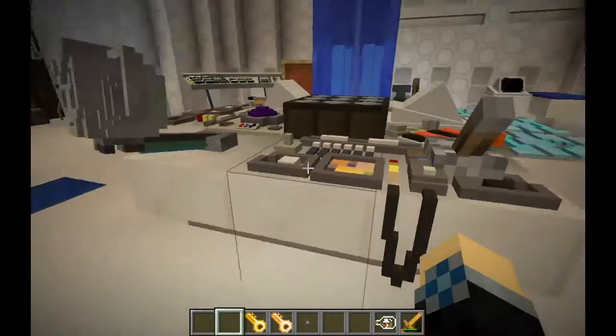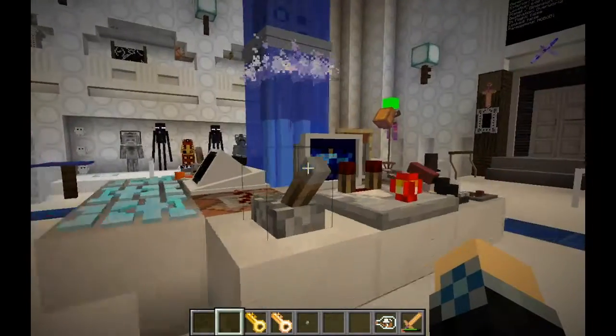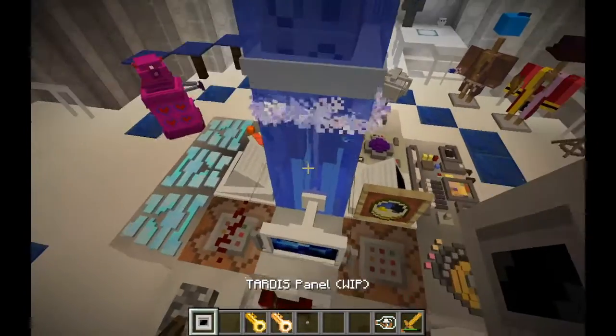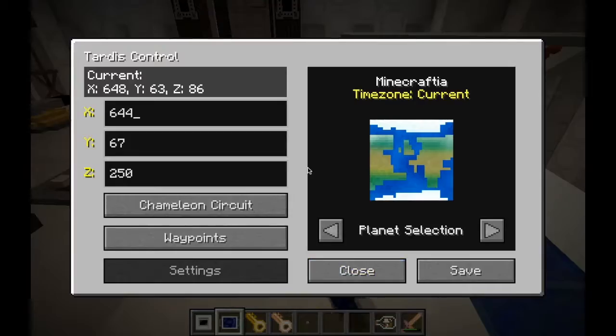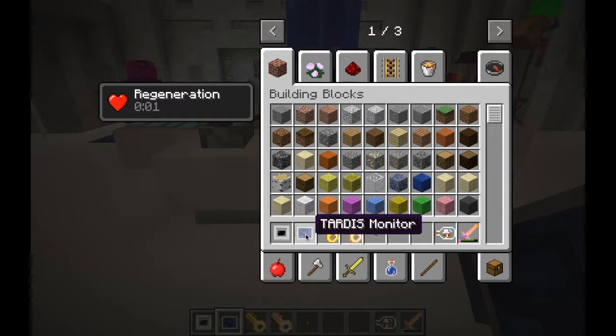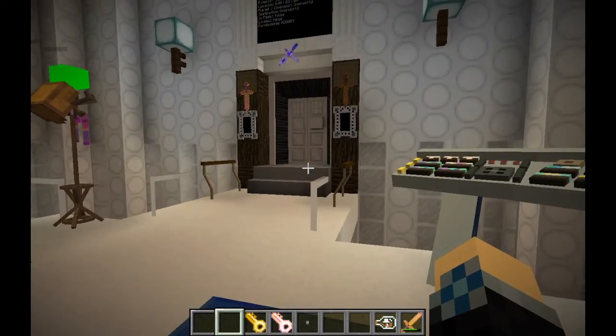This will work across different monitors too — if you have two monitors in an interior, they'll still show you the same waypoints. So if I just place down another TARDIS monitor somewhere, it will still give me those waypoints because it's tied into this TARDIS interior, or technically the last exterior that we entered.